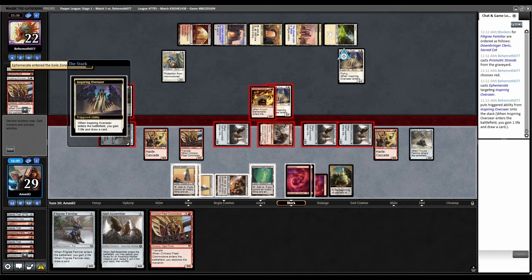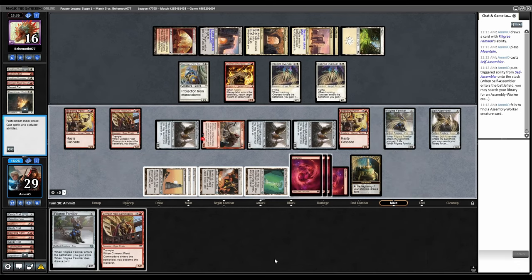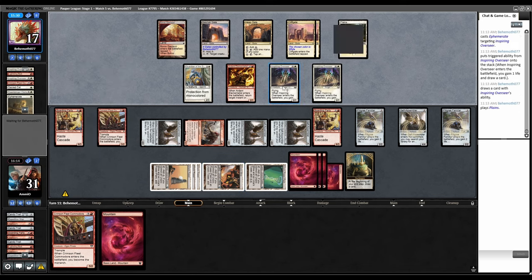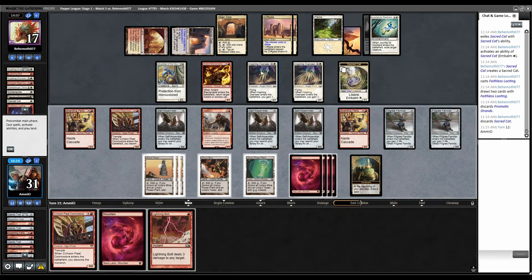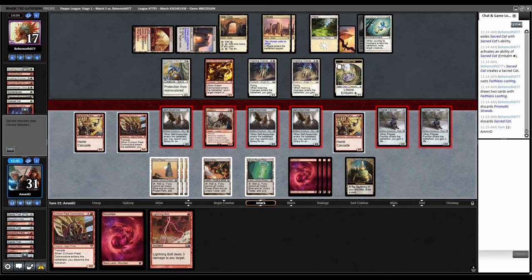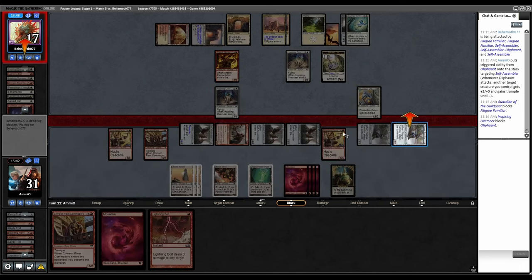Self-Assembler — we're out. Tap this, Filigree. They have Late to Dinner in hand so Crimson Fleet can fly over and steal the Monarch. They Ephemerated their Overseer — that must mean they have another one. Journey to Nowhere on our guy. Sacred Cat returns, Faithless Looting — now there's Prismatic Strands, we still can't hit them. They didn't attack though — why wouldn't they attack to steal the Monarch? Go to combat — attack with Oliphant targeting one of the Self-Assemblers. It's fine to suicide attack these dudes, we need to draw more cards. Block, block, block here. Prismatic — we at least deal twelve because all these got through.